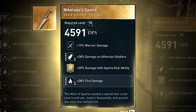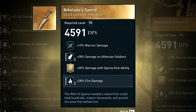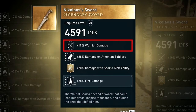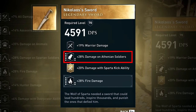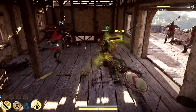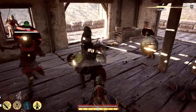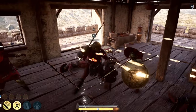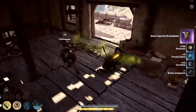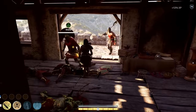The second honorary sword is Nikolaus's sword, acquired very early in the game — in fact the first legendary weapon you can get without the helix store. The primary perk is warrior damage, the secondary is damage with Athenian soldiers, and the legendary perk is a 20% damage increase with the Sparta kick ability. In terms of late game it isn't very strong, but being acquired so early makes it a great first weapon to carry you through part of the main story until you get a better legendary weapon.